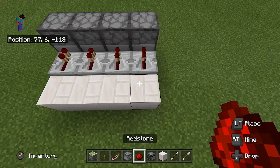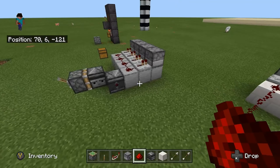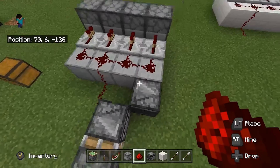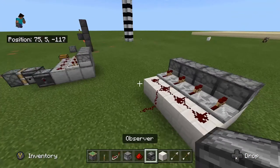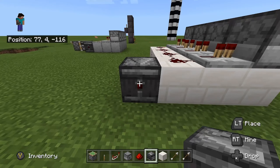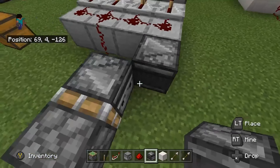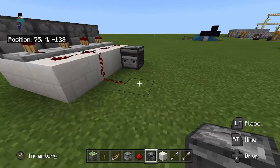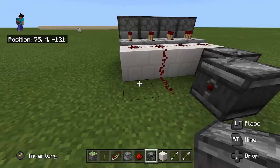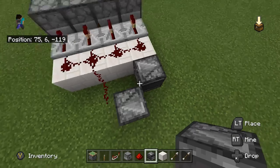Behind the repeaters you're going to want to put redstone going across like this and then bring one down. Next you want to get your observer block and place it so the arrow is pointing towards you and the little red dot is pointing away. Then place your other observer block pointing the opposite way — towards the other end — so one is pointing to the left and one is pointing to the right.